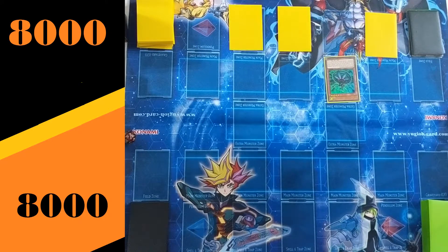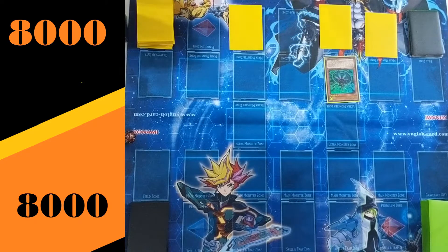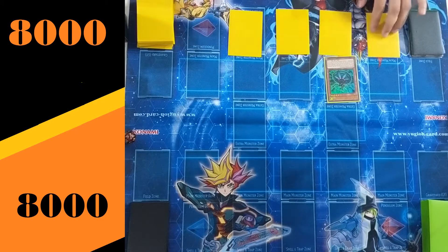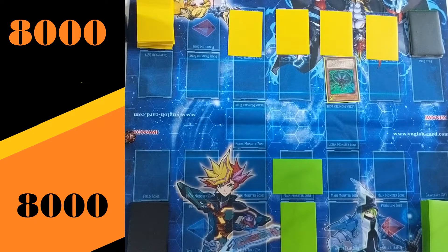Draw for turn for the Crawlers. Crawlers is a much slower-paced deck — flip summoning, flip based. A typical opening for them, as you will see in just a moment, is kind of a T-set and pass. There we go — just checking traps on the back row for Altergeist, and there's that T-set we talked about. It's been passed back over to Altergeist.